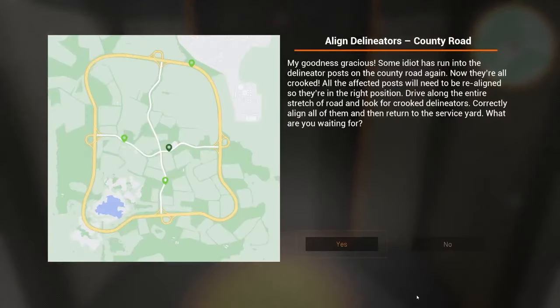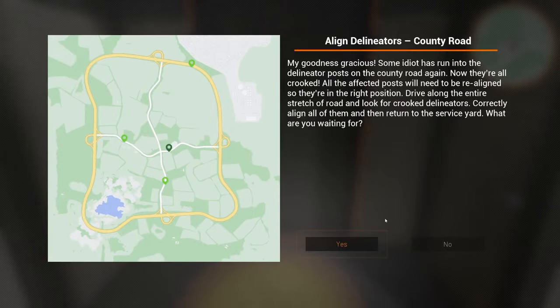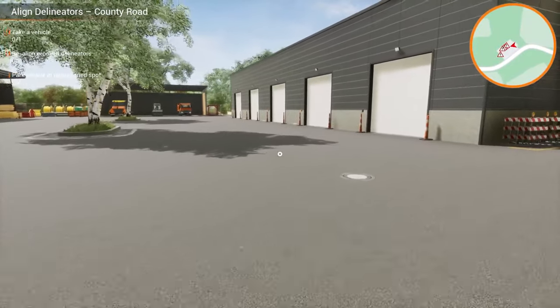It wants me to go to this door. Some idiot has run into the delineator posts on a country road — now they're all crooked. All the affected posts will have to be realigned. In typical German fashion, you can't have a sideways post. Drive along the stretch of road and look for crooked delineators. Aren't you guys excited? We're gonna go look for crooked poles.